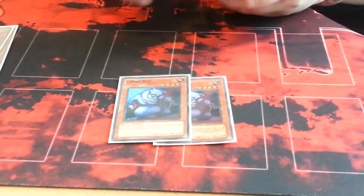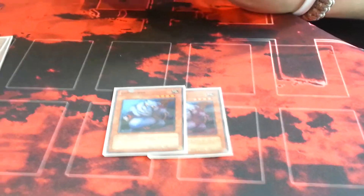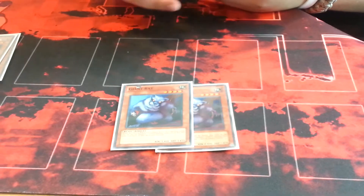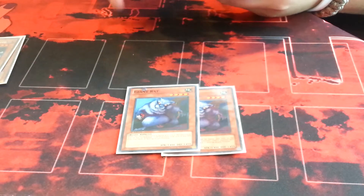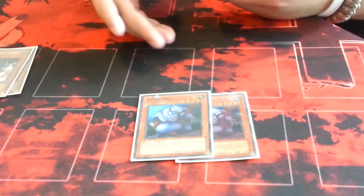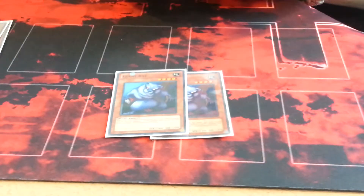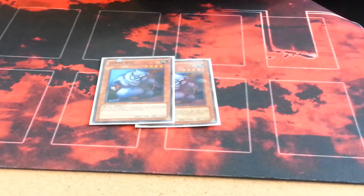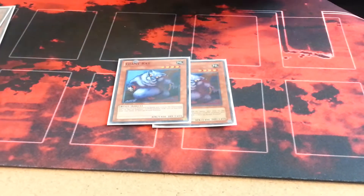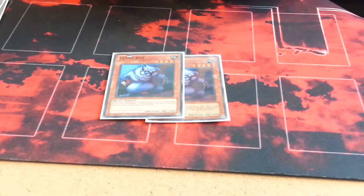Two Giant Rats. I run Giant Rat because I can set it and then when they kill it I can bring out the 2000-defense wall that, when I activate a Trap Hole card — a normal trap — I can just special summon another one from the deck. So I can just special summon Mermelo — I don't really know how to pronounce it, I'm just gonna call it the Stratos — and its effect is I can blow a spell or trap up on the field when it's special summoned.